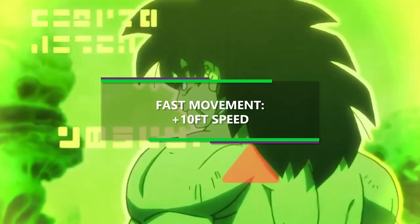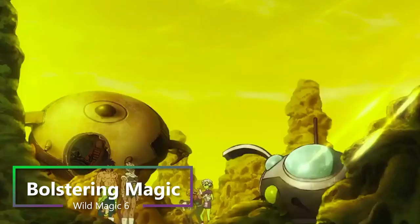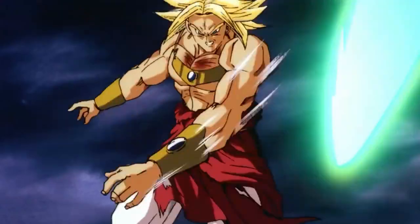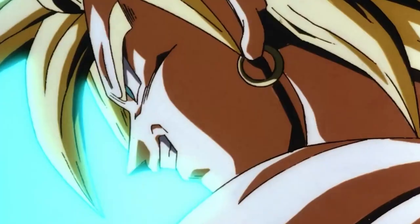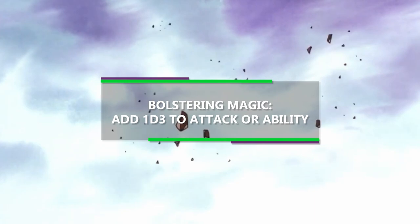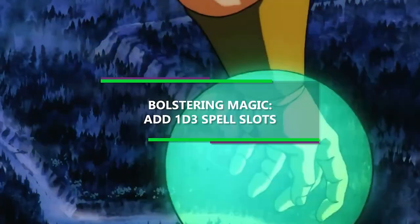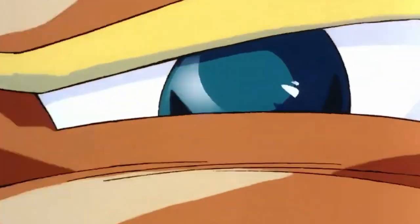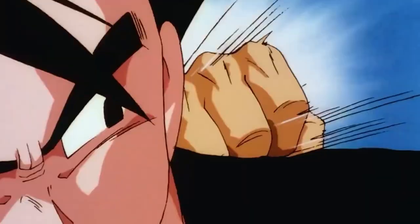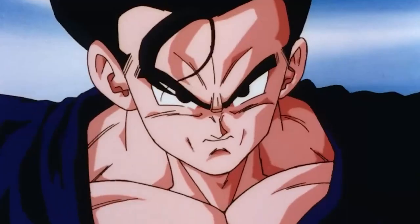Then at 6th level of Barbarian, you get another feature from being a Wild Magic Barbarian: Bolstering Magic. So you can bolster yourself or a companion. As an action, you touch one creature, which can be yourself, and you can choose one particular benefit. For 10 minutes, the creature touched can roll a d3 whenever making an attack roll or ability check and add the number to the rolled d20. Or you can roll a d3, and the creature you touch can regain an expended spell slot equal to or less than the number rolled. We'll mostly be using it for boosting our attack rolls or ability checks.